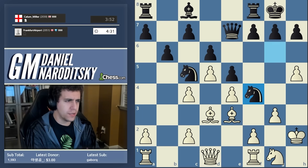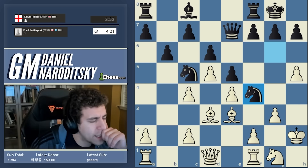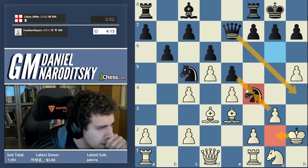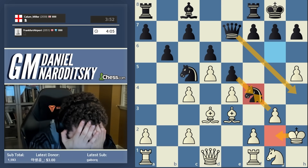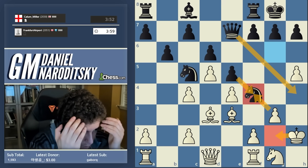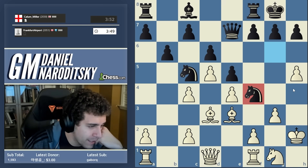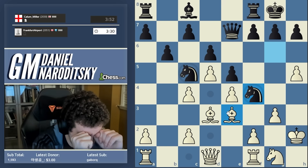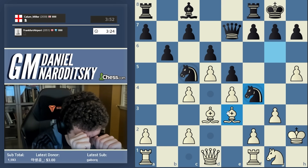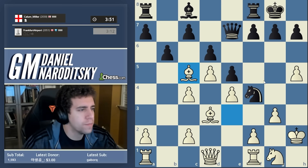I think knight h8 is basically forced, and then I'm thinking about what we should do afterward. Knight f4 — okay, I completely missed this move. Does it work? Let me calculate: takes, check... bishop c5, bishop g4, bishop e2 — and he's going queen g5 track, so that's a draw. Incredible move. I think it works tactically but it doesn't win the game or anything. We don't have to take the knight — we can also take on c5 first, and maybe that is the solution to our woes.